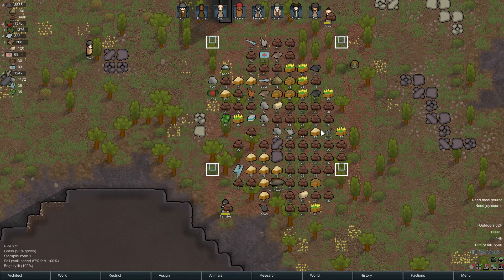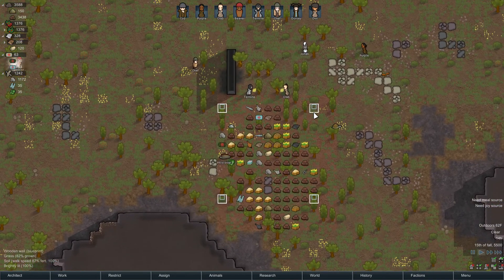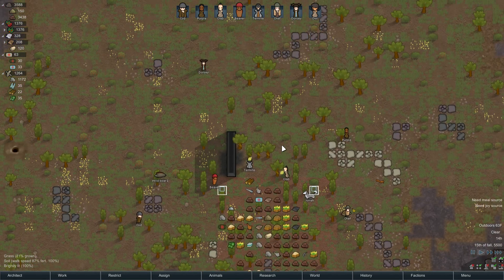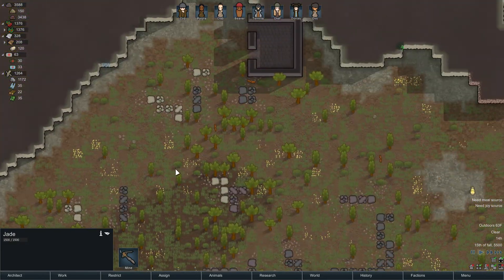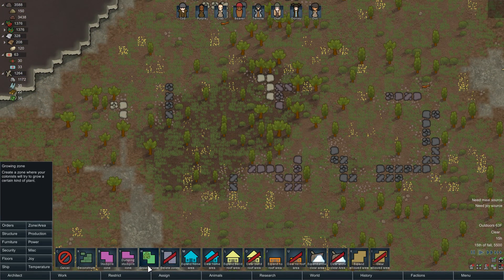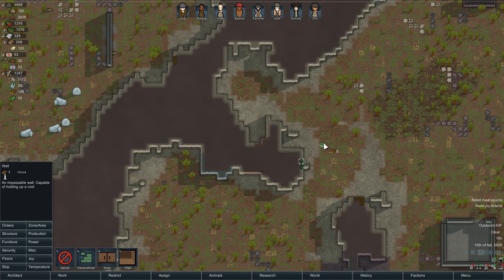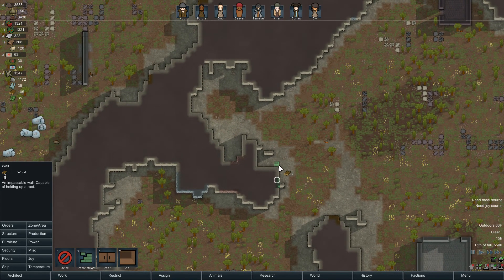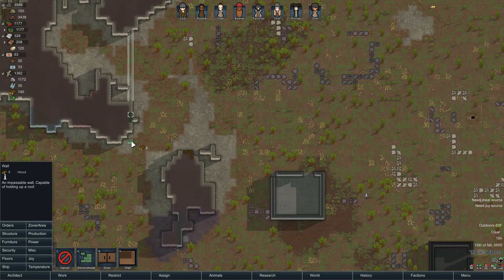I'm pretty sure this middle area should get roofed too — that'd be good. Once that's built, we could have sleeping spots under the ground. I will soon. Oh, look at that jade! There's a lot more jade here. This is a nice hex. Let's start building an area here and make use of this.